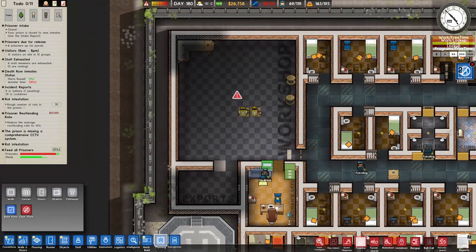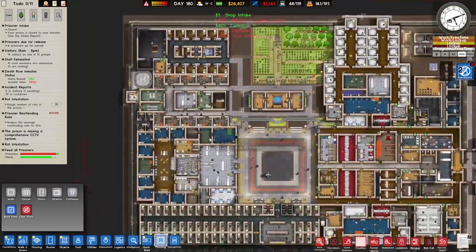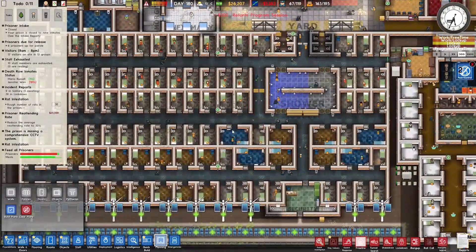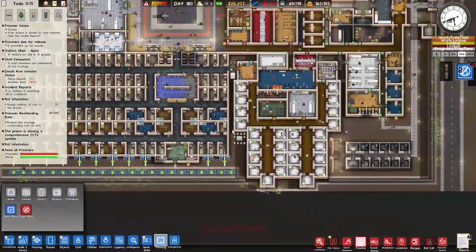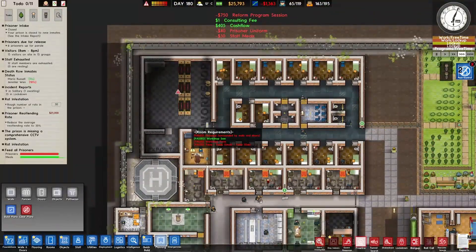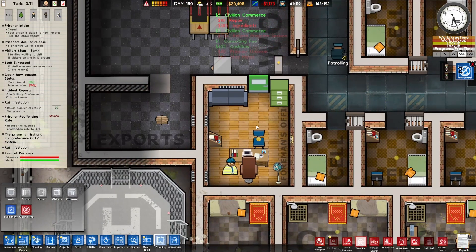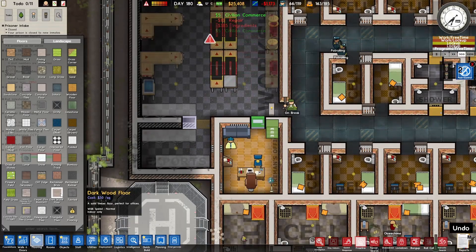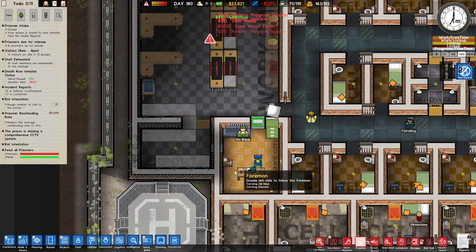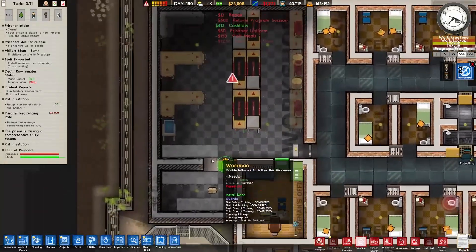We've been playing on one speed this whole time and I didn't realize. I'll get the speed up, sorry guys. I know you like to see action in the prison. I do like to slow down and focus on the little things, like making a foreman's office. Look how cozy it is for him - it's got the coziest area in the prison. I want to give him the dark wood floor because I think that would look cooler, especially since this is a black room with the black rubber floor.